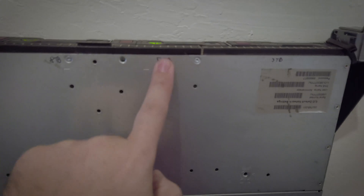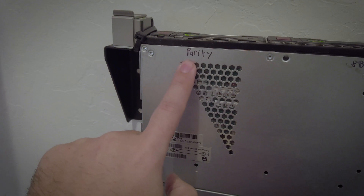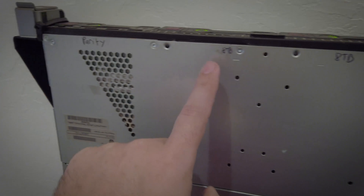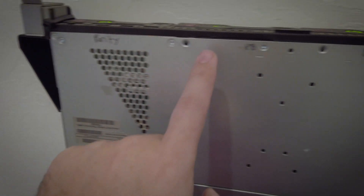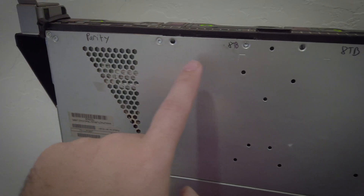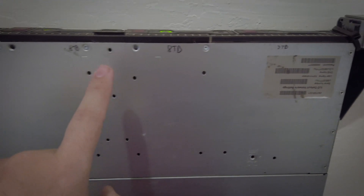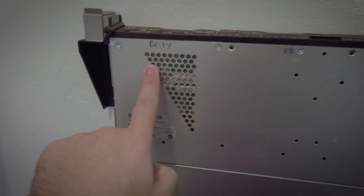I put another 8 terabyte drive in. So now I have my 8 terabyte parity. However big the parity drive is, that's the largest single drive you can use. So if you have a 6 terabyte parity, all of your drives can only be 6 terabytes. Mine's 8 terabytes, so I've started filling it up with 8 terabyte drives. I only have one slot left — right now I have 19 terabytes total of parity-protected storage.